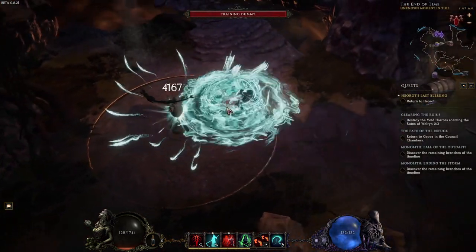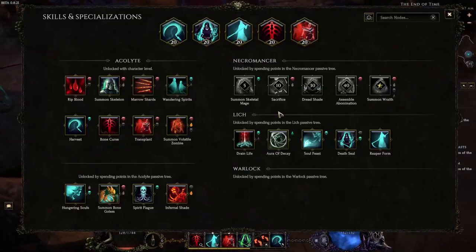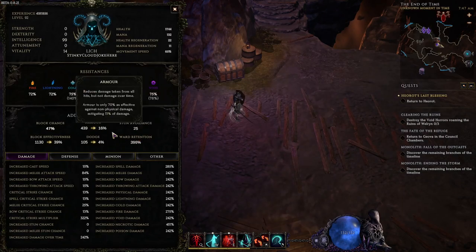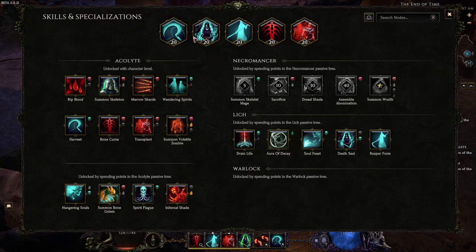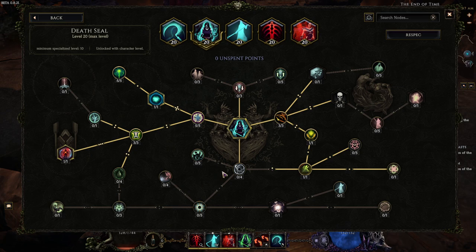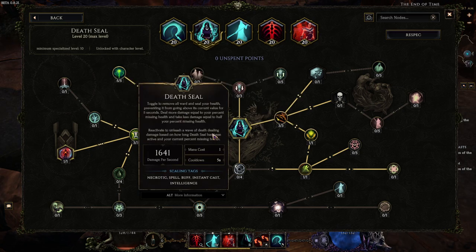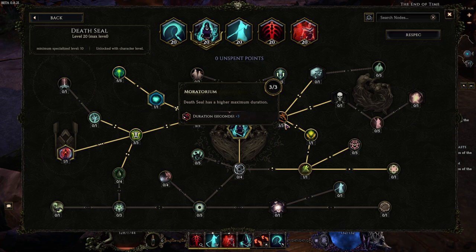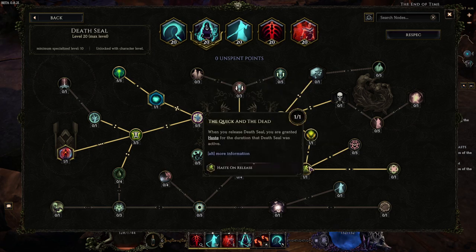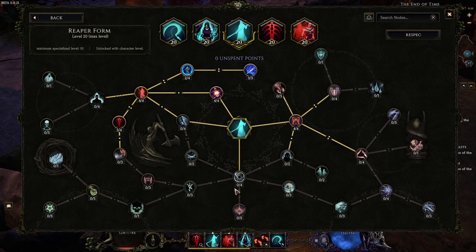Our Death Wave does ridiculous amounts of damage, even though we're not speccing into it at all, which is kind of ridiculous. Three points into Desperate Shroud for a little bit of extra armor when Death Seal is up — free extra armor is always nice. One point into Deadlock so we obviously get locked at 33% of our HP so all of our low life stuff works. Three points into Moritarium for duration. One point into Soul's ability to reduce our health drain when we're in Death Seal. Then one point into the Quick and the Dead for attack and movement speed when we're outside of Death Seal.